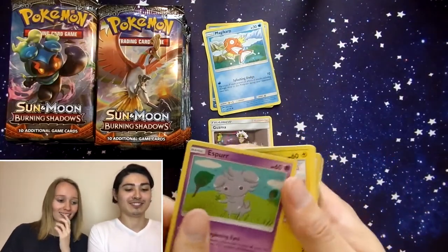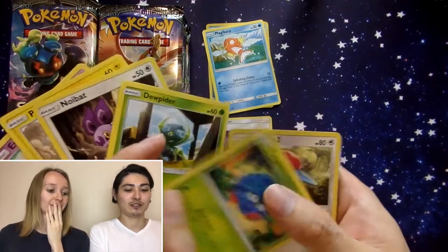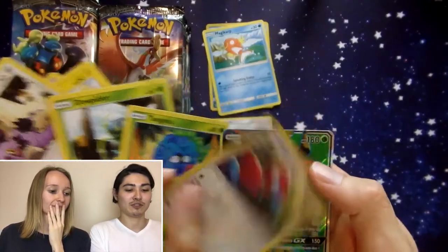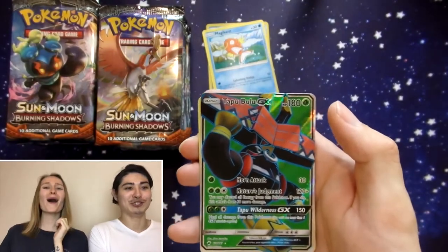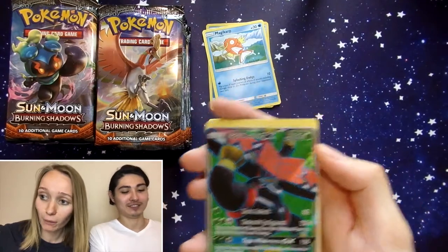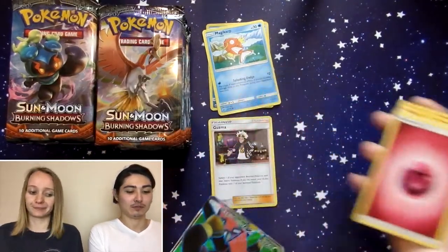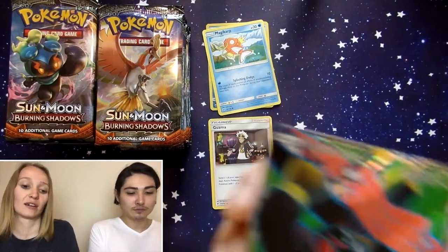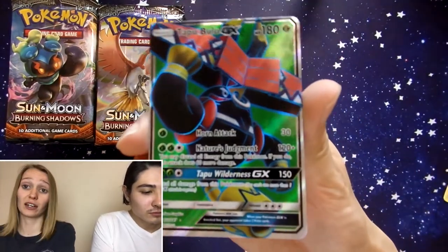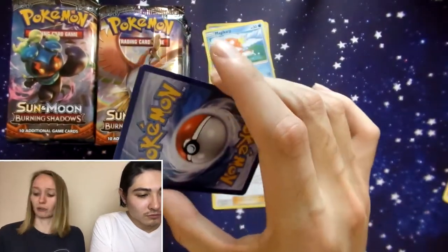Oh there's something here. Pikachu, Noibat, Jupiter, Tangela — Pangoro is the Reverse Holo — and a Full Art Tapu Bulu GX! It's our first island guardian from Burning Shadows. I don't have a Tapu Bulu or a Tapu Fini yet, so that's so exciting that we got the Full Art straight away.